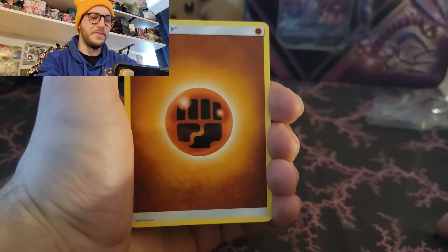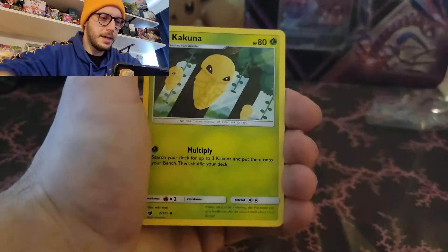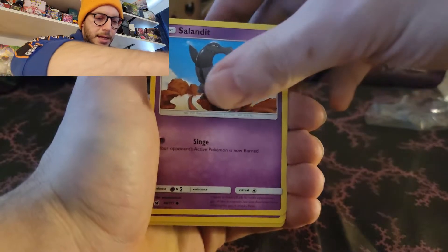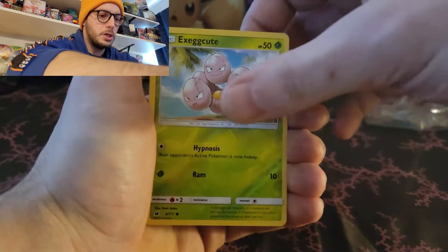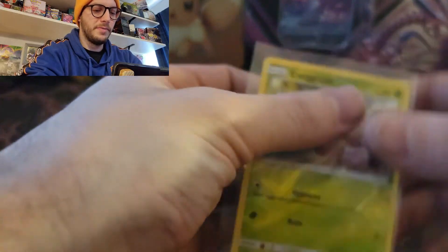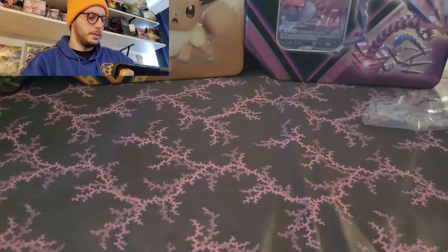First pack: Fighting Energy, Psychic Memory, Miltank, Kakuna, Execute, Cubone, Mankey, Sandlit, Spoink. A Reverse Execute and an Altaria Non-Holo. Let's sleeve up the Reverse. Nice, very nice.